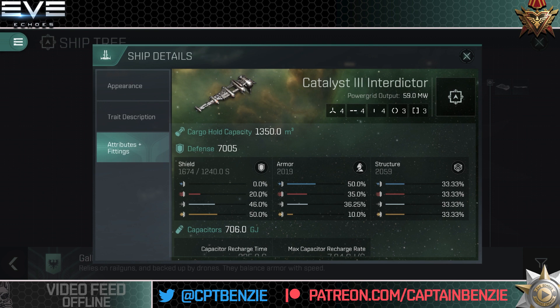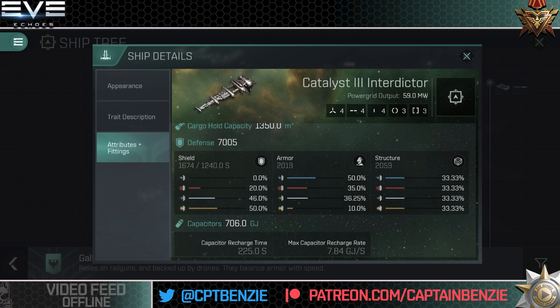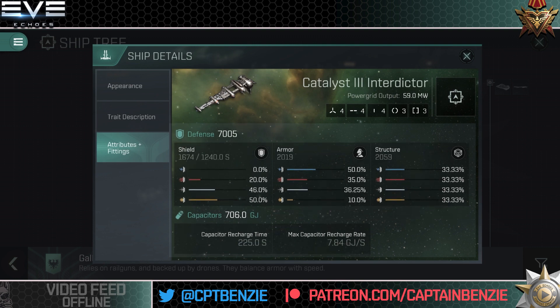The cargo hold capacity of 1350 cubic meters is actually the same as a lot of Tech 10 cruisers — a considerable cargo hold that means you can roam and do PvE content, scoop up loot from gate camps for an extended period before needing to dock, and hold an excessive amount of fuel. Defenses for a destroyer are pretty solid: 7005 total HP, mostly in structure as a Galente ship, with armor closely following at just over 2000, and shield lagging at 1674. There are no weaknesses in its full 33% across-the-board resistances.